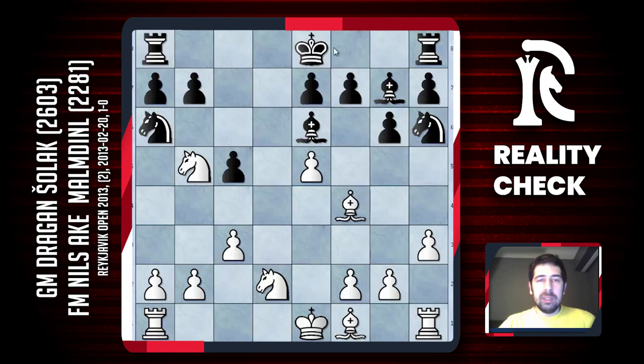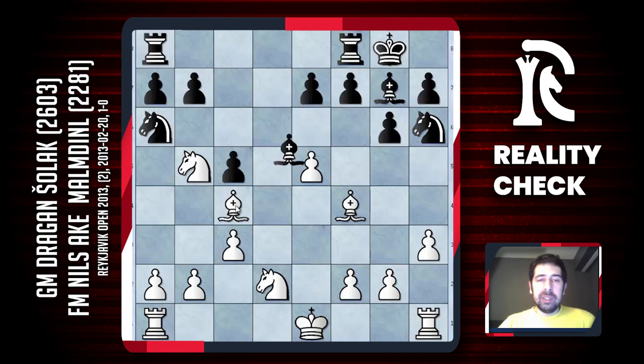Black decided to castle — probably a normal move — and I just played the bishop to c4. If black takes, I just take with the knight. I felt this position was already very close to winning, because my knights are extremely powerful and black's knights are terribly placed. I'll just increase pressure, put my rooks to the d-file, and if necessary maybe push a4-a5, or the knight can sometimes jump to a5.